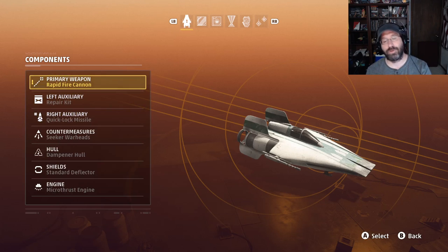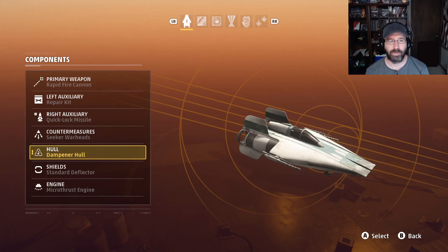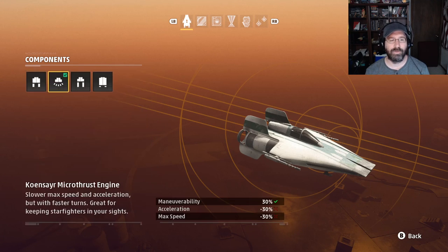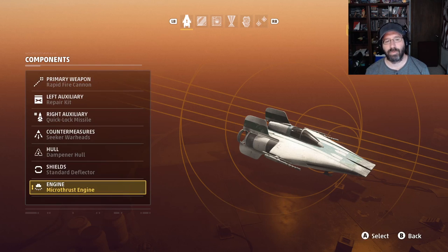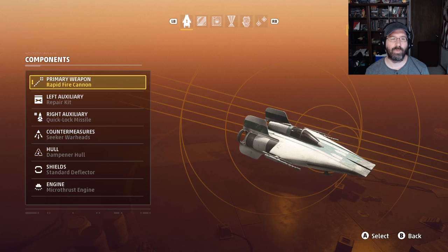So there's the equipment breakdown covering both the strafing and dogfighting builds. My build — the one you'll see me using almost all the time — is the rapid fire cannon, the repair kit, quick lock missiles, seeker warheads for countermeasures, the Fabrotech dampener hull to reduce lock-on time, standard shields, and the micro thrust engine for maximum maneuverability. Those choices are going to give me the maneuverability I need, help keep me alive, and maximize my up-close damage output. That's the quick and dirty on dogfighting with the A-Wing. I hope you found this guide useful — please remember to like and subscribe, and we'll see you next time.